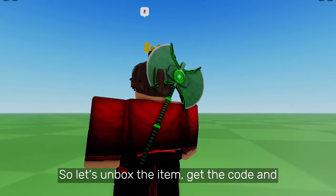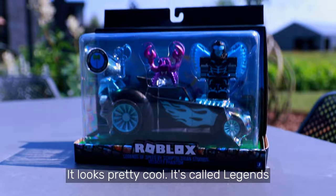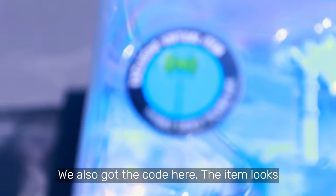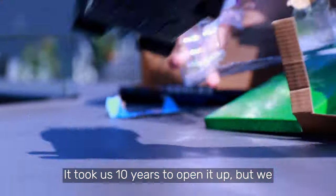Let's unbox the item, get the code, and review it. Here we got the package — it looks pretty cool. It's called Legends of Speed by Scriptloxian Studios. We also got the code here, the item looks amazing. It took us forever to open it up but we finally got it open.